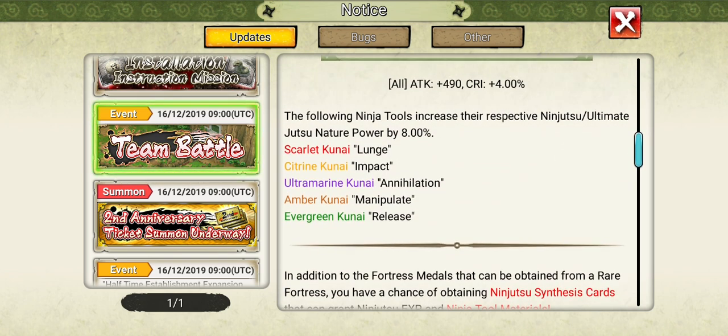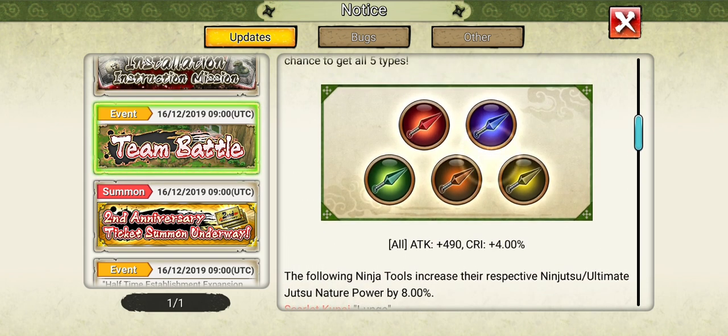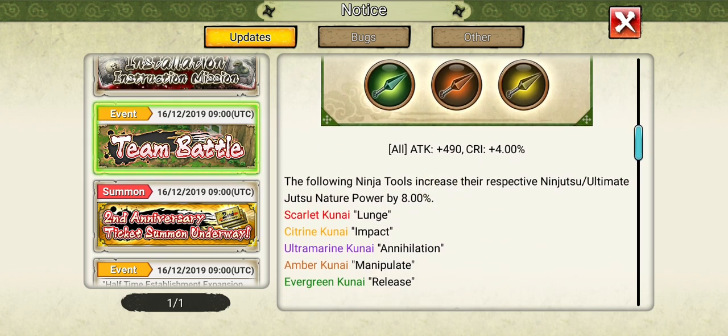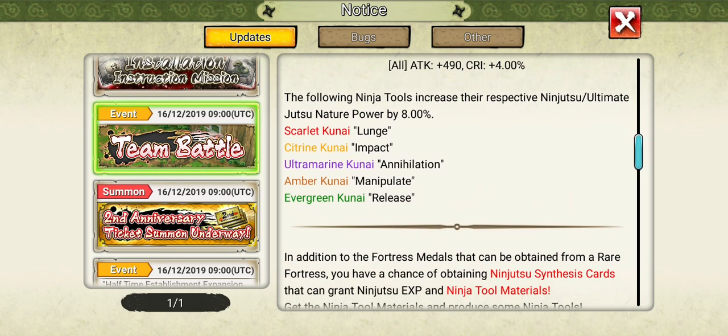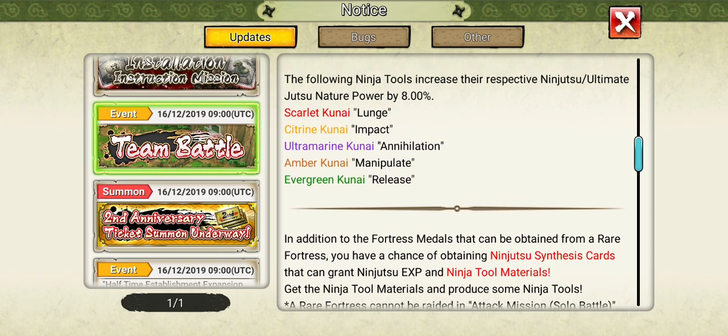It breaks down here — the Scarlet, Citrine, Ultramarine, Amber, and Evergreen Kunais. They have the same for the Vest, which we'll probably get in the next team attack mission. But as you can see, all of them give excellent damage and excellent critical. That's just the basis, but also it gives lunge, impact, annihilation, manipulate, and release — those are what they actually enhance as far as the nature.